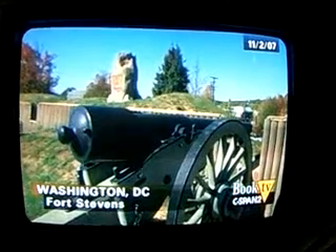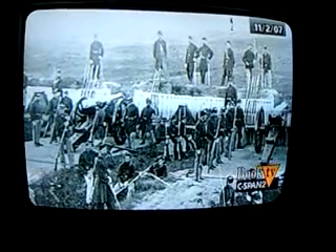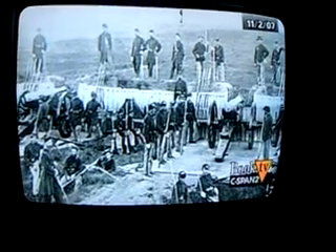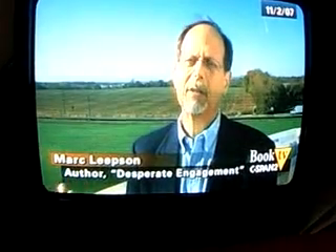But these forts were very well built. They were all connected by fortifications and berms, and they were designed to be manned by about 35,000 troops. But now we're in the summer of 1864 — just about every able-bodied Union troop is down outside Richmond and Petersburg in the eastern field.